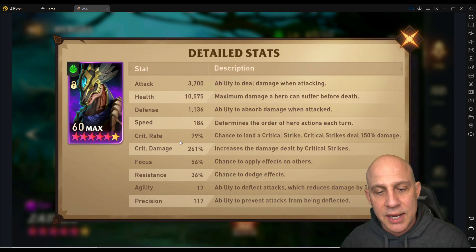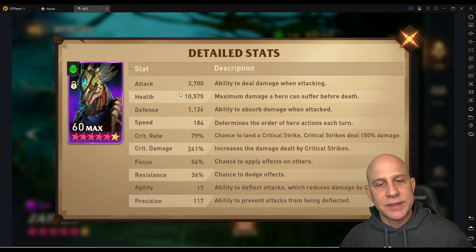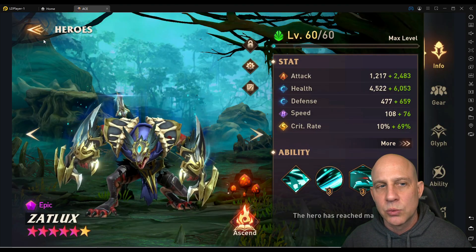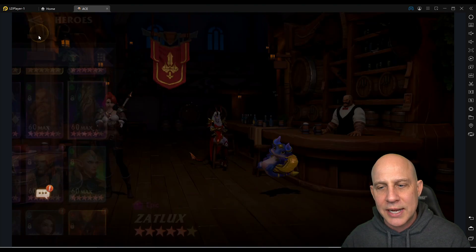So 70% crit rate — get a lot of critical damage and then attack. 3,700 for attack and 261 critical damage. You only need 70 crit because of that 30% passive bonus; that's what makes this guy so strong. You could have 4,000 attack and less critical damage, but it's going to be close to these stats. Let's do a run in adventure mode to see how well he does.